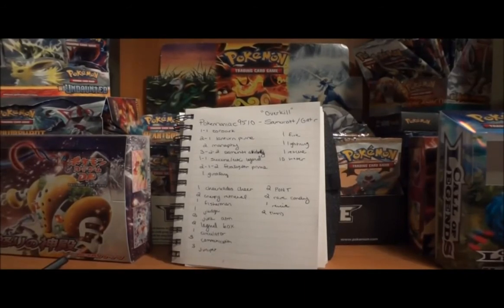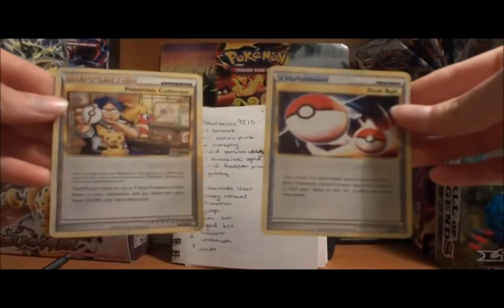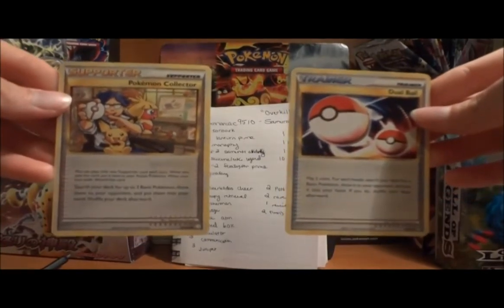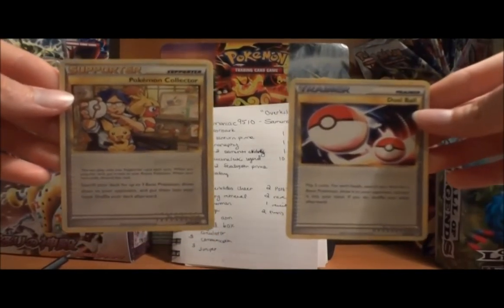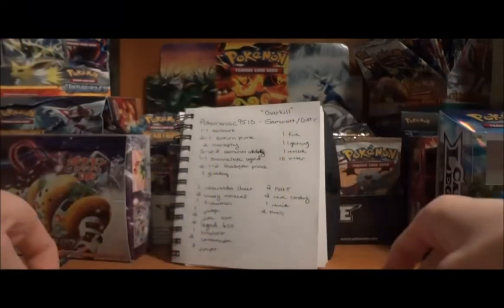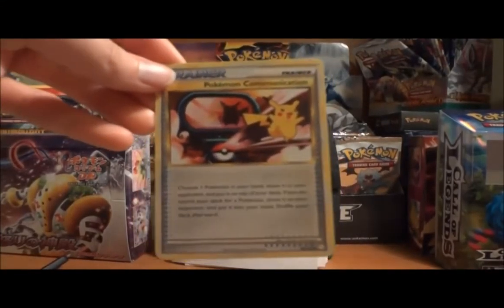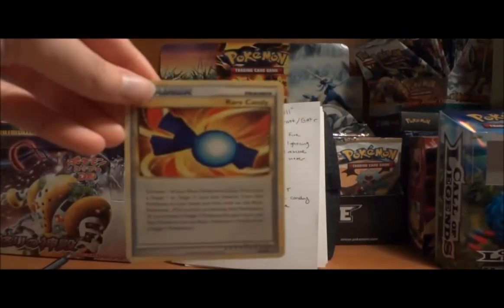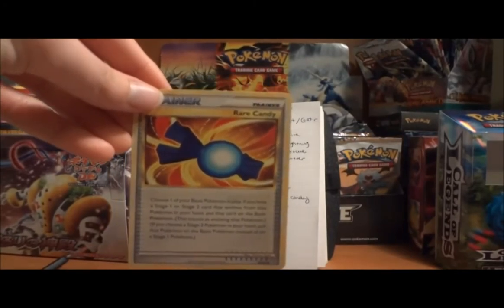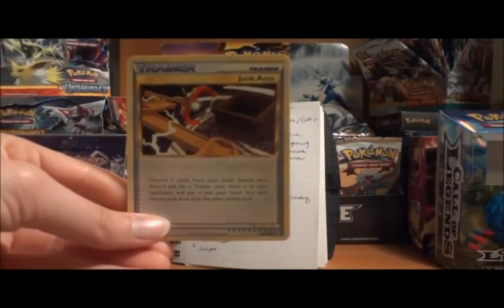I don't see any Collector or Dual Ball. Depending on what you have at home, I'd definitely recommend a combination of the two — two or three Collector with one or two Dual Ball — just to try and get those basic Pokémon out to get you going. That's really going to provide a lot of the speed in this deck. You run three Communication, which I think is a great number, especially paired with Pokémon Collector — you search your basics and then throw them back in for the evolutions you want. You have two Rare Candy, which I think is an excellent number — Samurott can use it as well as Feraligatr. You also have three Junk Arm, which can be used to reuse those Rare Candies if needed.